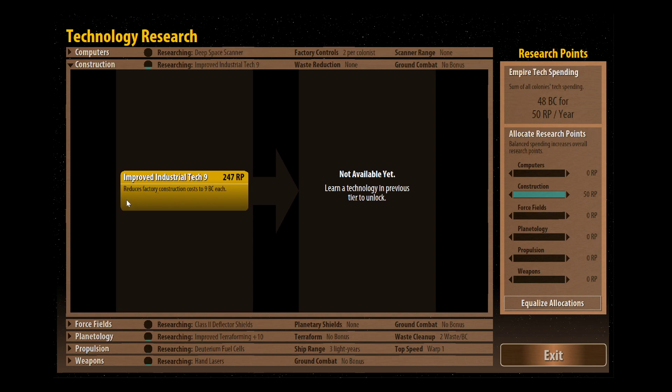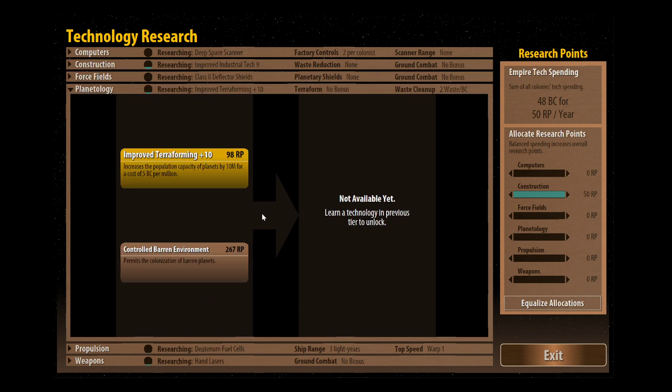This would be worthwhile doing because it would come quite quickly - only about four or five turns to unlock this, and it would drastically reduce the amount of money we're spending on each factory. The other one that would be good is improved terraforming, however we've not actually reached the maximum population on our planets yet so I'm going to leave that. We only have 98 research points to go, so that might actually be something we could get in a couple of turns.